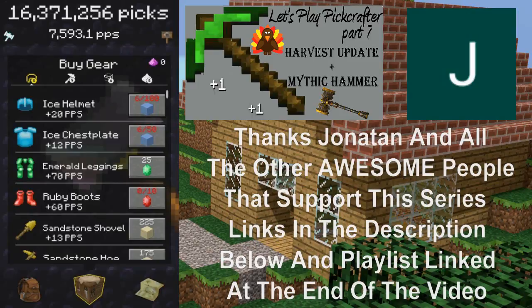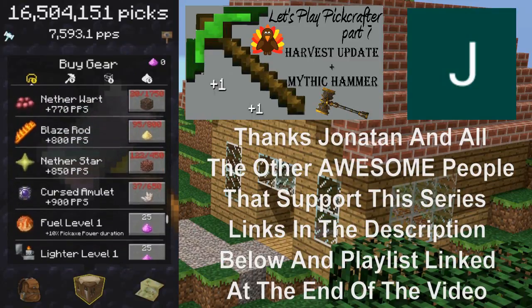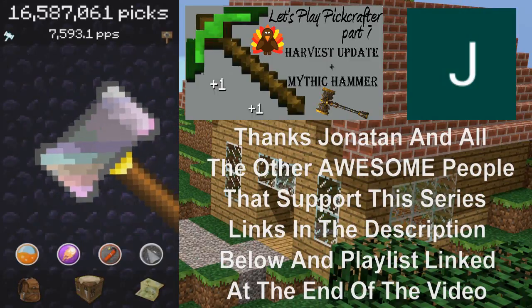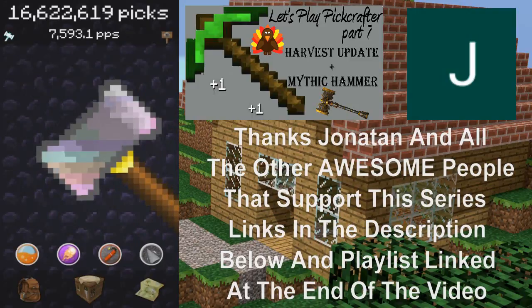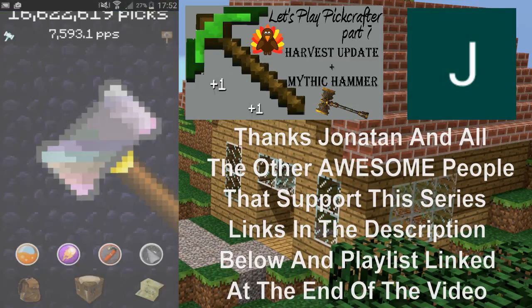I'm going to try and get the boots as far as possible before prestiging. I want to get them to quite a few levels — around level 200. We'll talk about that more later. The Nether biome drops include the Blaze Rod, Nether Star, and Cursed Amulet — not too bad, those are resources that can be got from chests anyway. I've added two people since last episode to the leaderboards. Let's check total PPS.